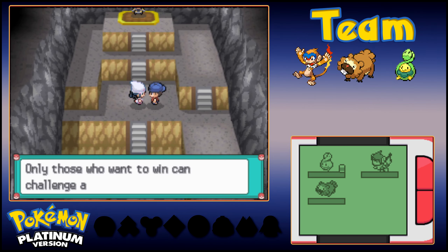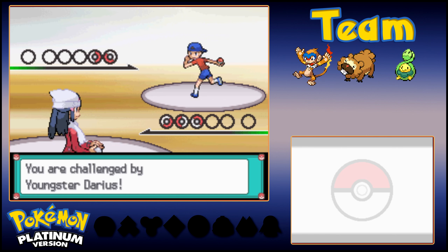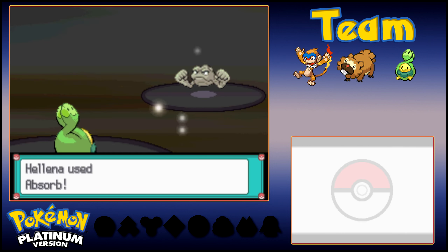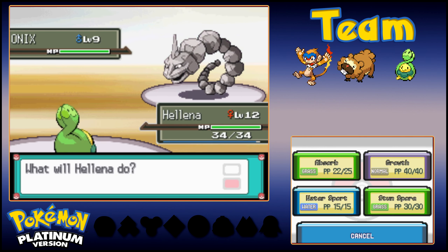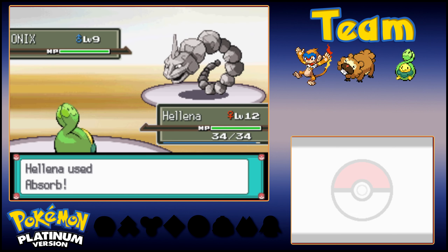Another fight — more Geodudes, more free XP. The fact that Helena is succeeding as well as she is honestly blowing my mind, because Budew is really bad. This is like winning with a Sunkern, which is notoriously one of the worst Pokemon in all of Pokemon. It's so bad. And yet, I know it's a type advantage and all, but still this thing should not be able to do this much damage. I guess its special attack is just really good enough.